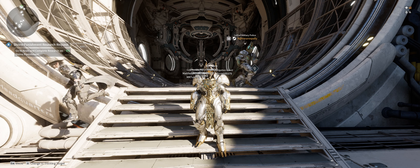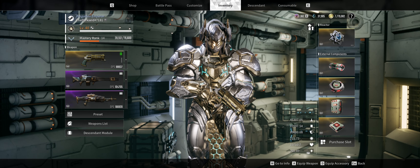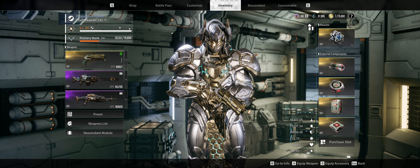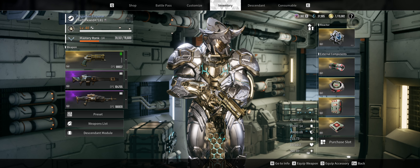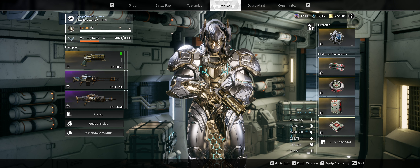Ajax is probably my favorite descendant of the ones I've unlocked so far. That doesn't mean you can copy this build for everybody. We're going to use Ajax the way I think he was intended to be played — keeping others alive, keeping himself alive — a control/support/DPS character. We're picking up Bunnies, picking up Glaze, and keeping them alive so they can do the DPS we need.